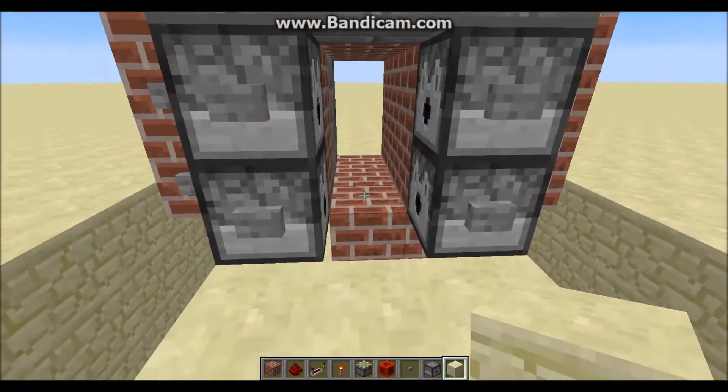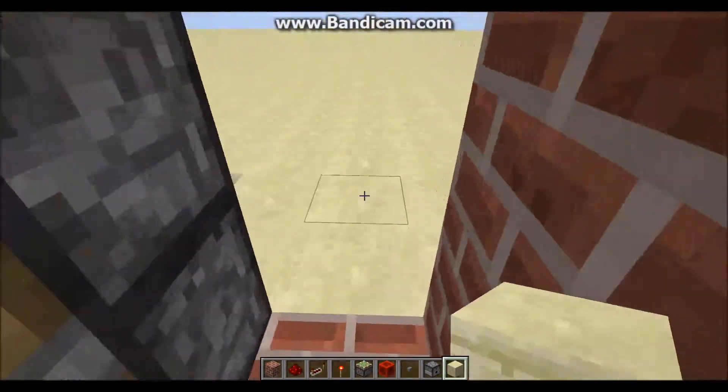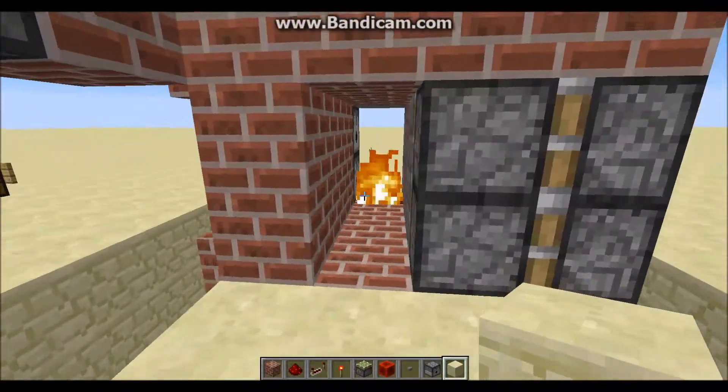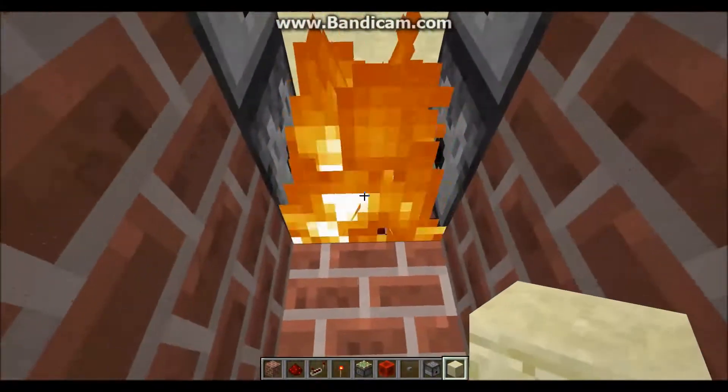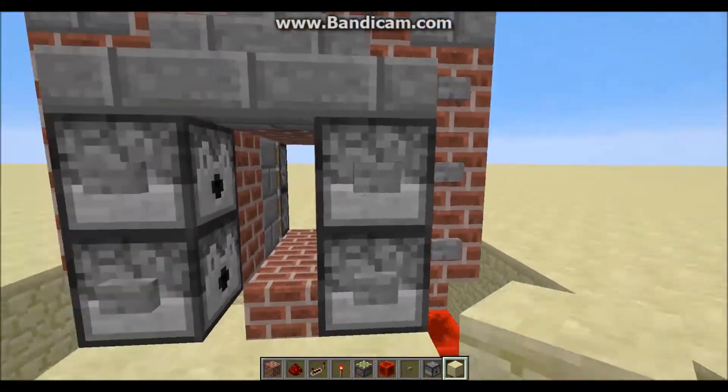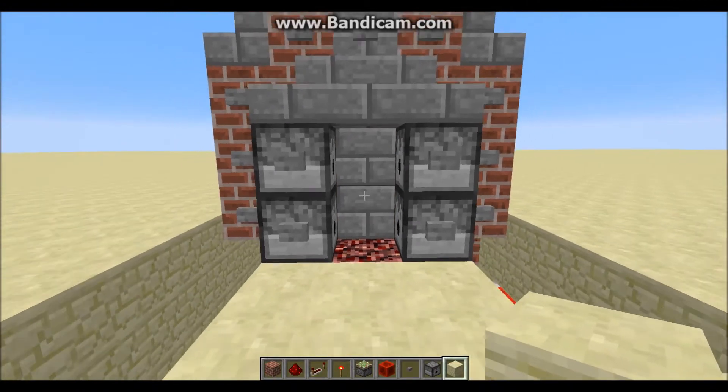So I will go ahead and demonstrate that. As you can see, you go ahead and pass through — say this is your room, your secret entrance, you have stuff hidden back here. You simply just press the fire on your way out, you just extinguish it with your hand, you can proceed through, and then you can press this button once again to lock it all back up.